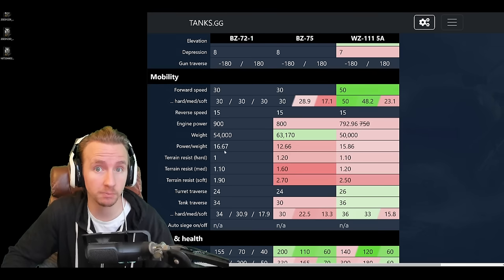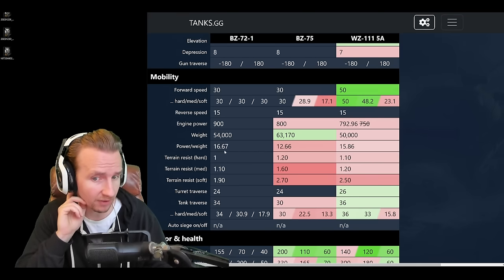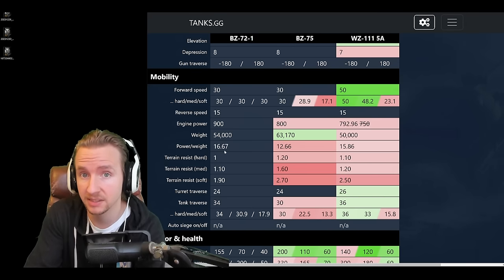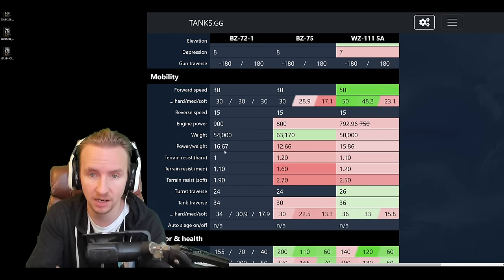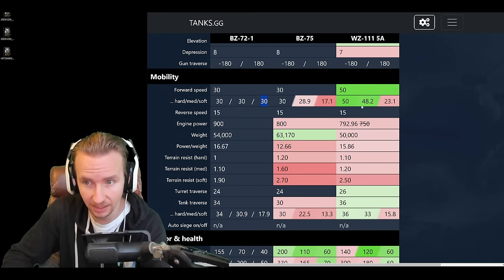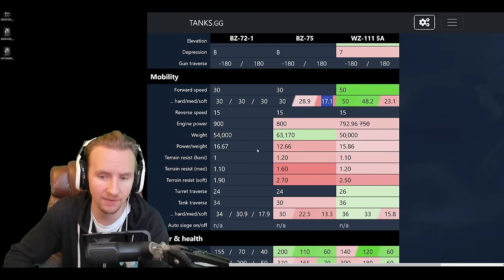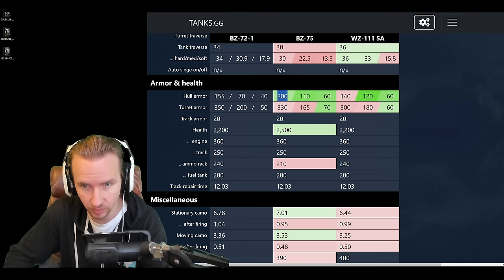The power-to-weight on this tank is much better than the BZ-75, making that feel sluggish by comparison. When using rockets on the BZ-72-1 it can access areas of the map other tanks can only dream of — even faster medium tanks can't compete with a rocket-boosting BZ-72-1. Combined with awesome ground resistances, it doesn't have to suffer on soft terrain like the 5A or the BZ-75. This truly feels more like a medium tank than a heavy tank within that regard.